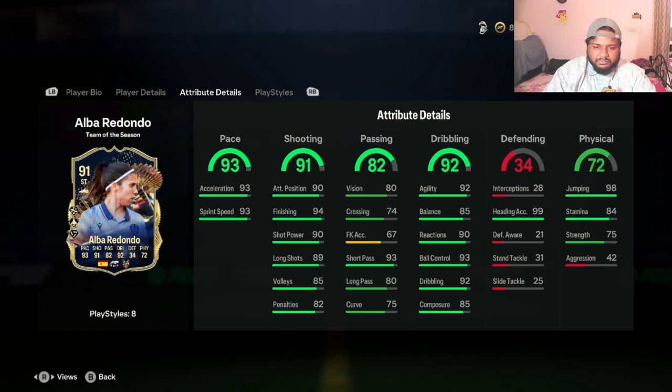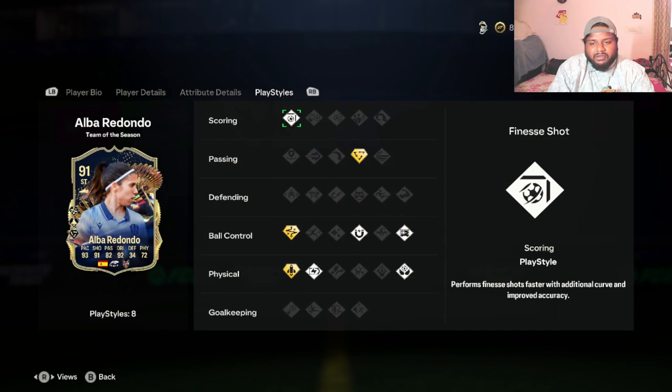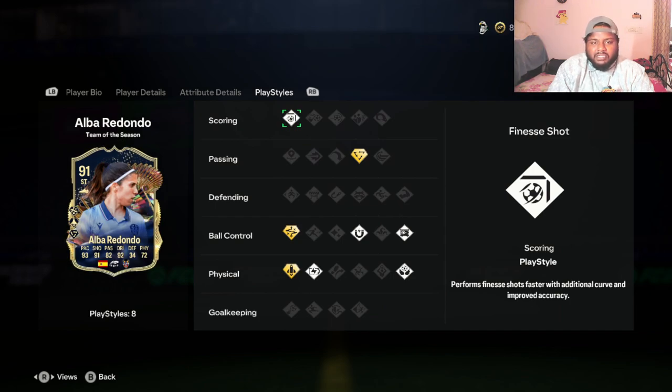She has 93 short pass within her 82-rated passing stats, and 92 short passing as well, which is decent. She only has 75 curve, which is a bit low, but she has the Finesse Shot play style which should cover that. Looking at dribbling, she has 92 dribbling, 93 ball control, and 92 agility — that is not bad at all.